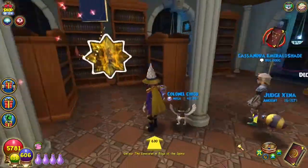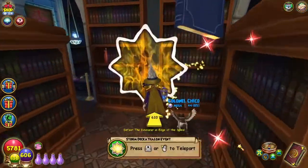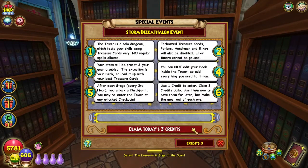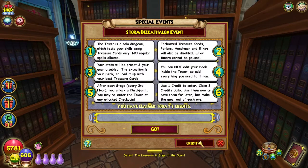If you haven't done this event before, all you do is approach this sigil right here, click your X, and make sure you claim the day's credits. You don't have to use them that day, so if for some reason you can't get into it today, make sure you claim those credits and then you can use them at another time.